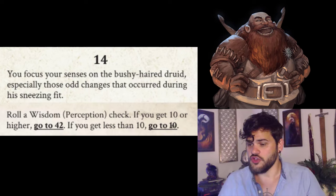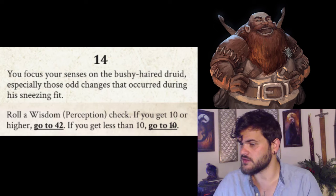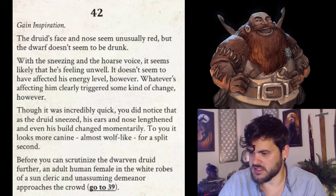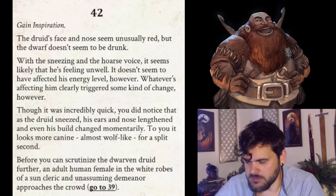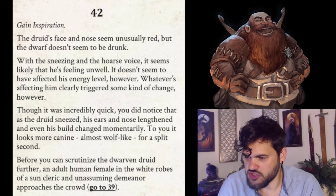You focus your senses on the bushy-haired druid, especially the odd changes during his sneezing fit. Roll a wisdom perception check. We barely get it with an 11 — but hey, that's enough. We now have three points of inspiration. The druid's face and nose seem unusually red, but he doesn't seem drunk. With the sneezing and hoarse voice, it seems likely he's feeling unwell. Though incredibly quick, you notice that as the druid sneezed, his ears and nose lengthened and his build changed momentarily — to you, it looked more canine, almost wolf-like, for a split second.